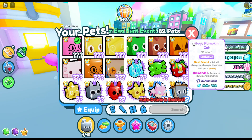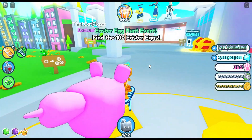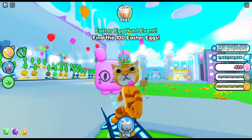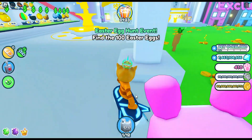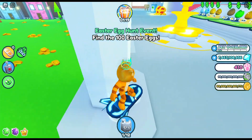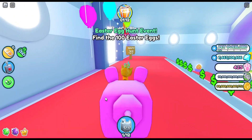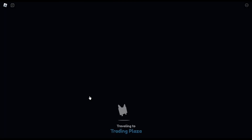Here's the pet. If you didn't know, this pet for some reason doesn't go in the index — you have to have it equipped to have the pet in your inventory. As soon as I unequip it, it will no longer be in my inventory. If you trade it away, it will no longer be in your inventory. So yeah, let's go to the trading plaza to see if we have any people that would react to seeing basically 5,000 Robux.